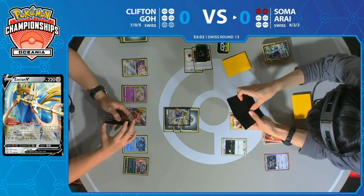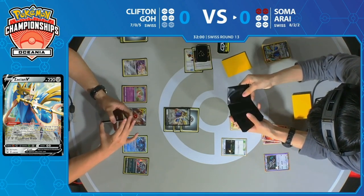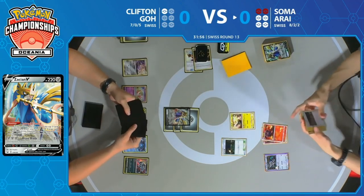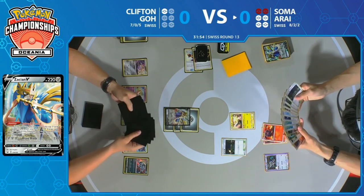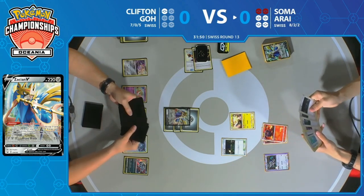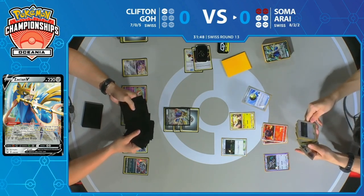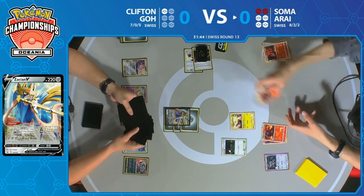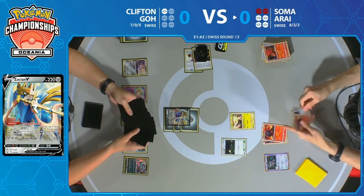We talked earlier about how many switch effects Clifton might have — it's quite relevant now. Soma's strategy might just be to go into that Fluffy Pillow with Slumbering Forest in play and hope he can keep Clifton's Pokémon asleep while he chains those Bellelba & Brycen-Man supporter cards. Clifton really hopes to avoid something like a Reset Stamp with Great Catcher.